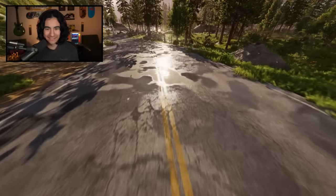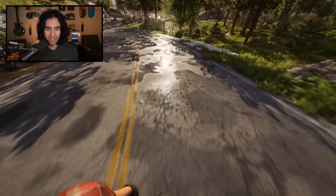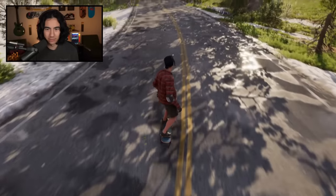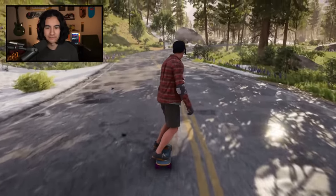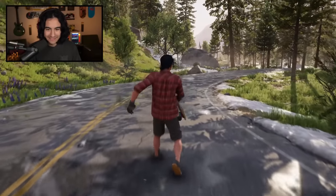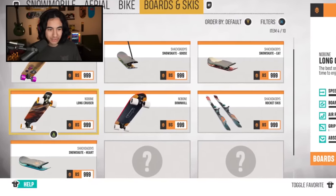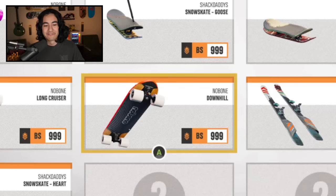All right, we are back. Look at this in first person — look at the puddles, this looks so good. What happens if we do a trick in first person? Oh, you can't really see it. Let's just go back. I think we're probably just going to use this camera angle. I want to check out some of the other longboards. So right here we have our three longboard options — I think the next one we're going to check out is the long cruiser. I want to save the downhill one for last because I'm pretty sure that's the super fast one.